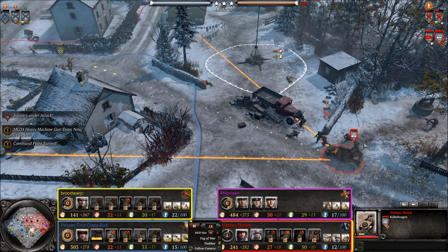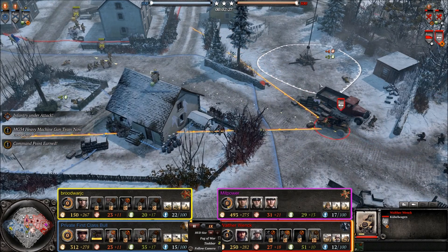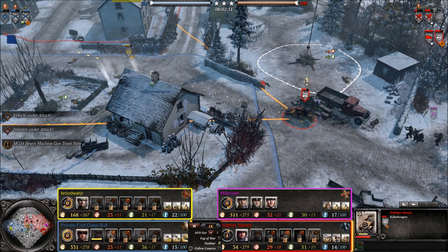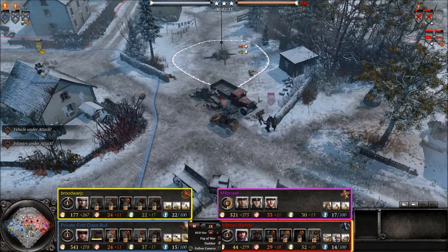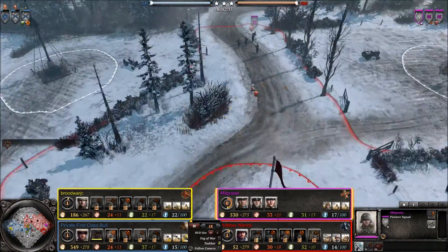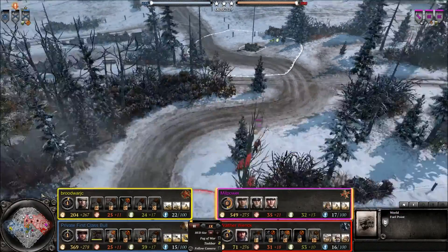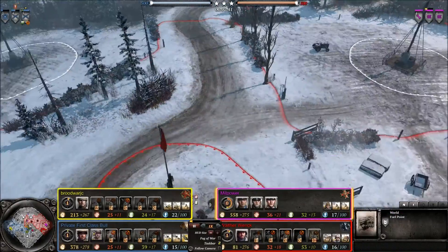The Kubel Wagon has to stand still for just a moment, and then it will get a little icon above it — that means it can suppress troops. But it has to remain still for a solid few seconds. There it goes. Wehrmacht still taking the northern ends, now the MG-42 team moving over to the extremely important fuel point up top.